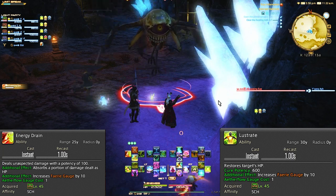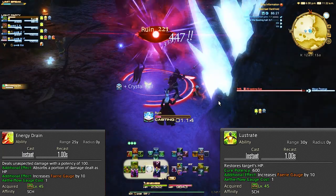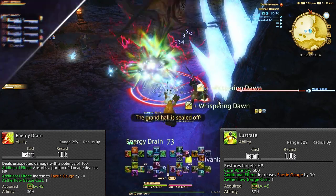Energy Drain also damages the enemy. The goal is to always keep that 60 second Aetherflow timer going and never let it just sit there, as you can be increasing your damage or healing for free. That said, I wouldn't dump these stacks too early — wait until that 60 second cooldown is just about to finish, because you never know what sticky situations might come up in just a few seconds.